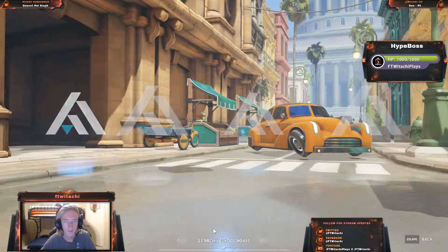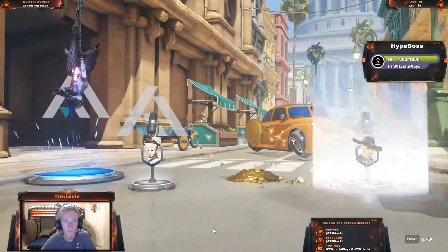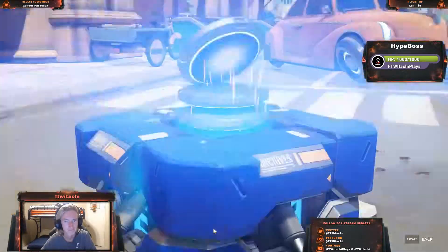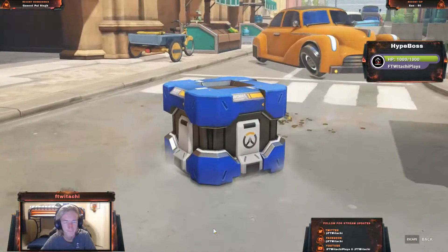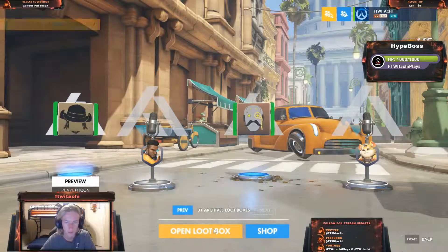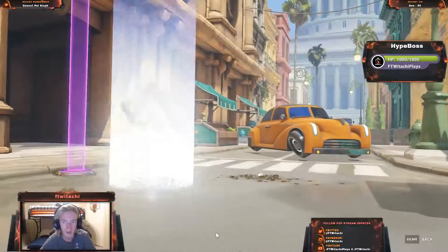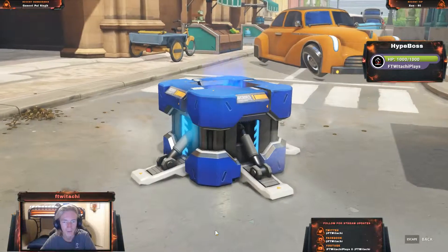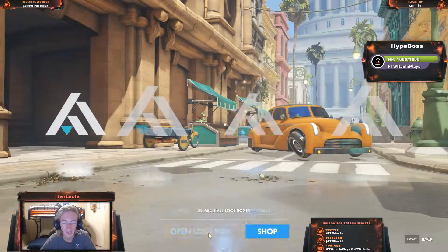We're not doing so well initially — getting a lot of sprays, portraits, and voice lines, not much skin-wise. There's the Circus skin for Junkrat. That's one down, but it was one of the three I hated. Then we got a Legendary — the new Ashe skin. I'm happy about that, I'll most likely be equipping that one. So that's 1 Legendary down, we need 2 more at a minimum.